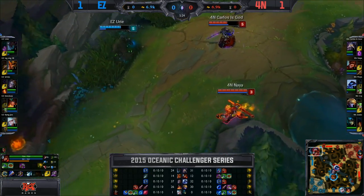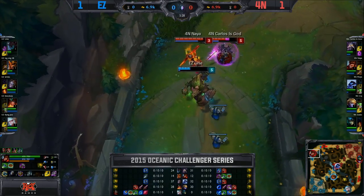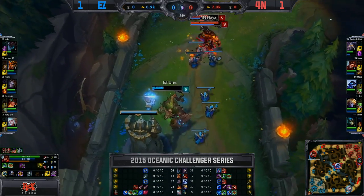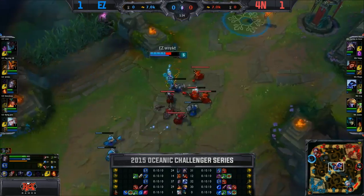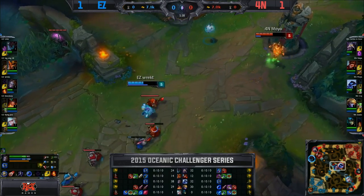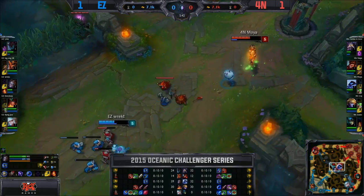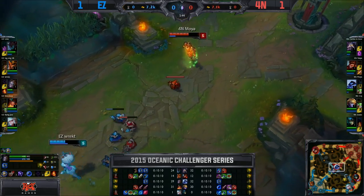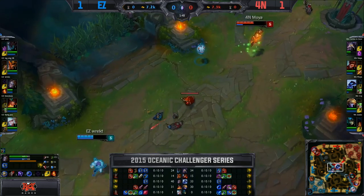Definitely able to do that. A gank coming in from Naya — no CC here though, so Yuri is going to be able to stroll out. Not able to teleport — not back up. May lose some CS. Naya may be doing a little too much of that in this particular game — he's only level 3 still, Jarvan is now level 4. They've both been pressuring quite a bit, but potentially a bit of overpressure from Naya, who's going to help Carlos in the top lane push that in.